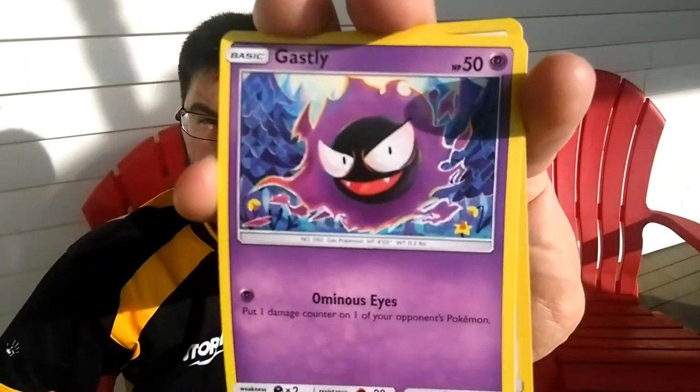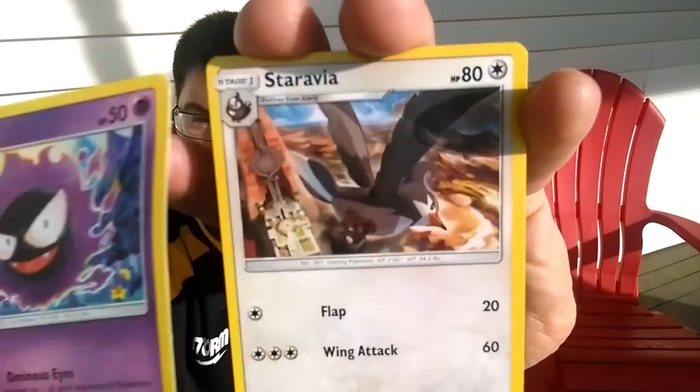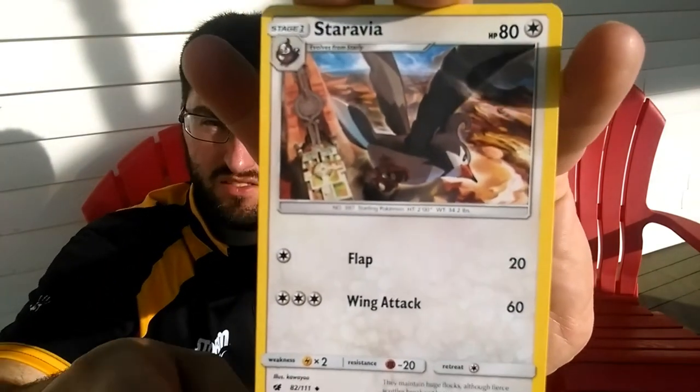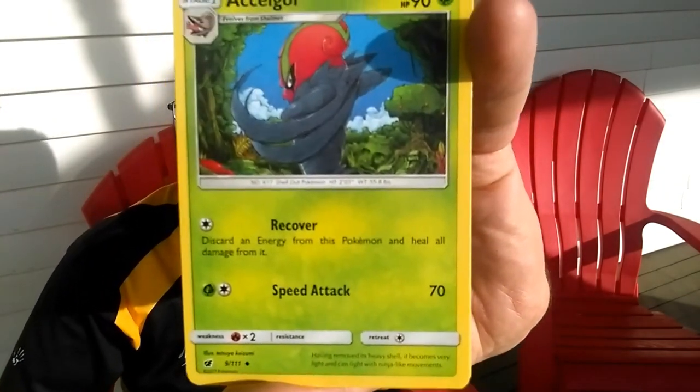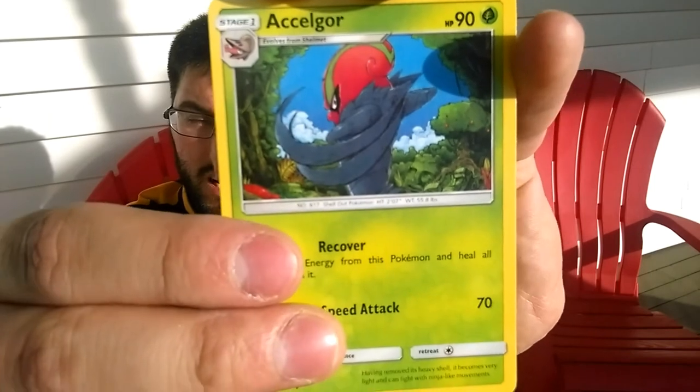A Mincino with the Tickle Lock. Ooh, I remember these now. Clawfish. A Ghastly — can't read the attack. Staravia with the Flop... Flap. Sorry, Flop. Not Flap. Flap, not Flop.